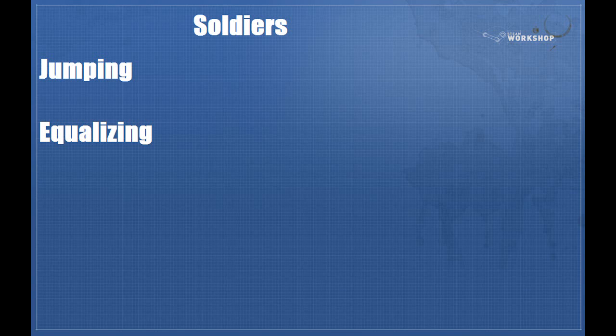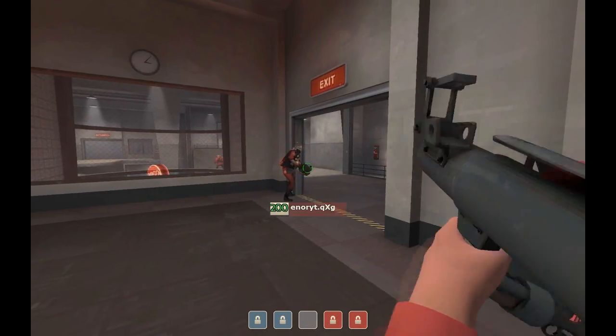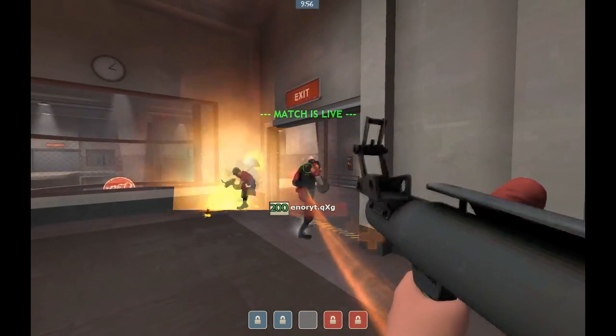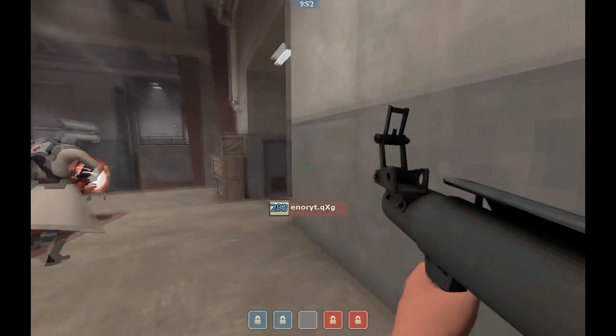Now we're going to talk about soldiers. One's going to jump to mid while being healed, and the other one's going to shoot himself a couple times and then run to mid with his equalizer out, stop and get healed real quickly before coming out to mid. This is an example of Tyrone doing the jumps on Gullywash. You can do an additional jump in the tunnel if you're using gunboats. Tyrone's using shotgun, so he can't afford to do that to his health.